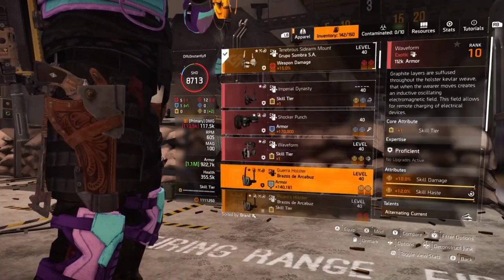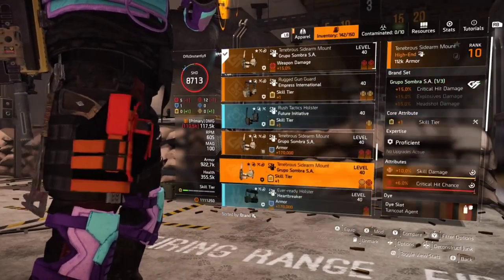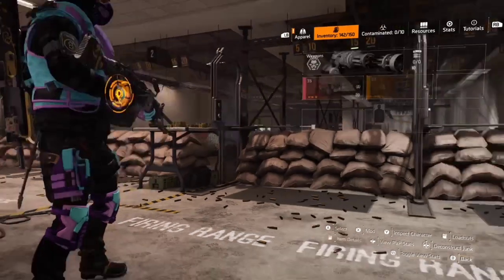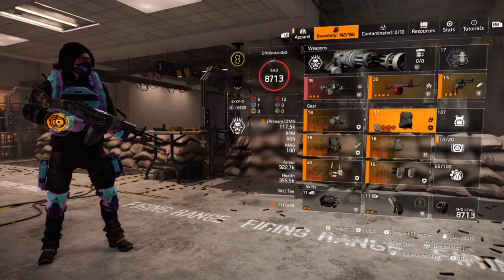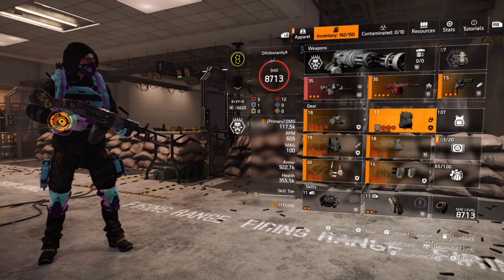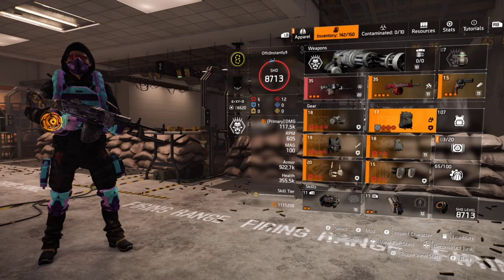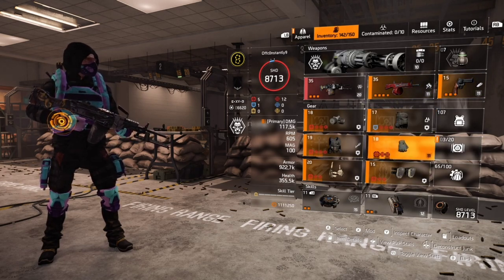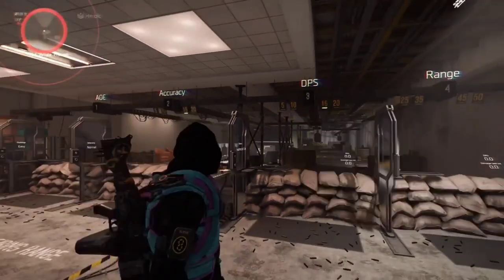Both of these builds work for both weapons. That's the point — no matter what you do, we can swap off the Grupo, put a Walker here, put the Legmo backpack on, and get the damage out. You're going to lose some status effect damage, but that's why we have the two-piece Walker. Here we have the Petrov gloves, which give us the extra damage to armor to do status effects and still do damage.